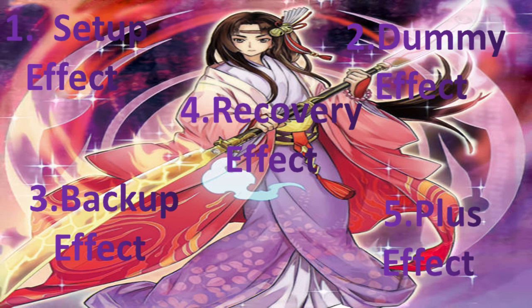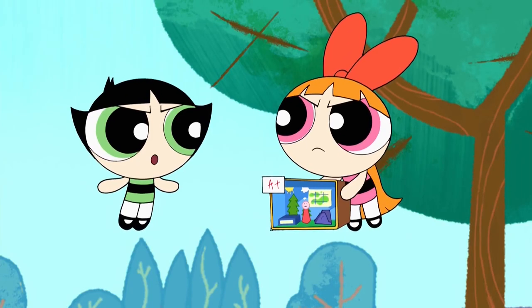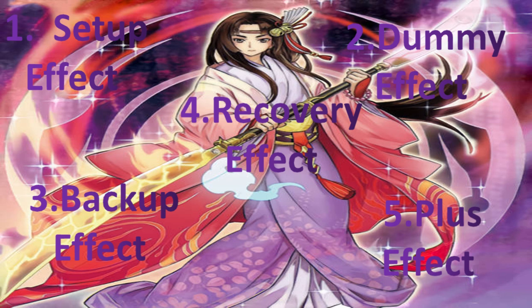When we talk about the Advantage Principle, first we go to step one: the setup effect. The setup effect is essentially the effects you'll use in your deck that will set you up — hence the name. These include your searchers, your play starters, and things like that. When you build this up, this will be part of your strong advantage that starts.